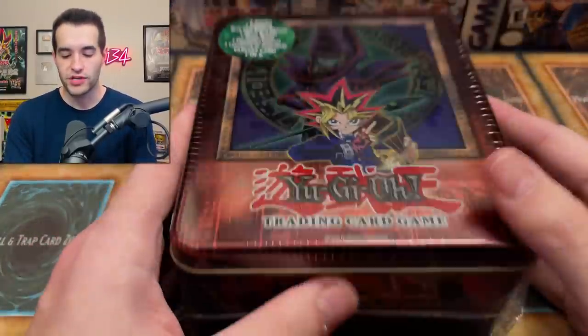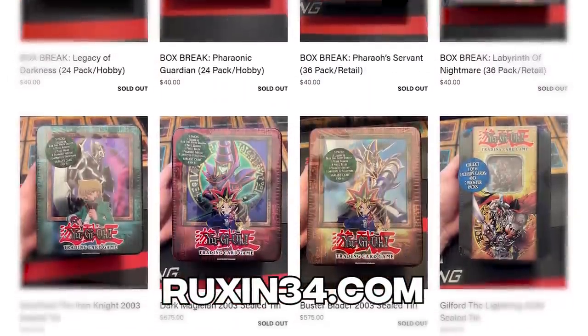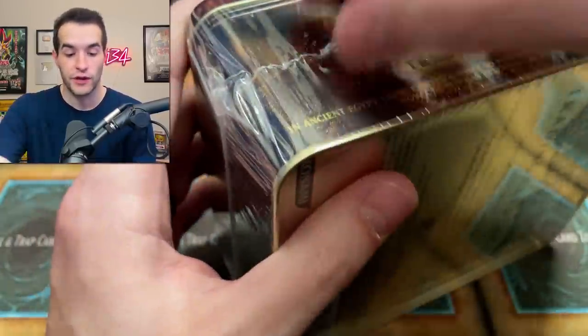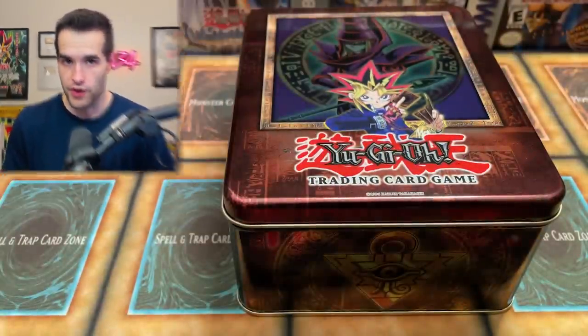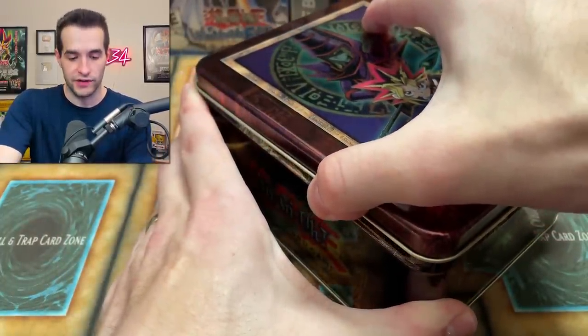We have a Dark Magician tin for Benjamin, who bought it on the website Ruxin34.com. Go check it out - we still have some tins on there if you guys want them as well. They can be bought and kept sealed, but if you do want them opened, I'd be glad to open them. This is a 2003 Dark Magician tin - this is not the original. There was a 2002 first, then the next year they came out with this artwork in 2003. Well, technically this is the LOB artwork, but the Secret Rare version out of this.